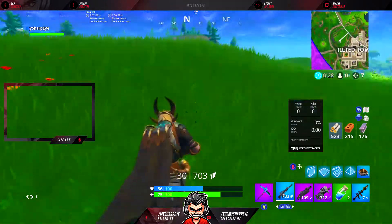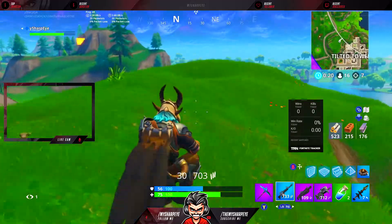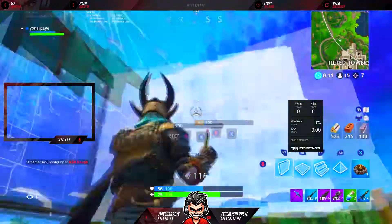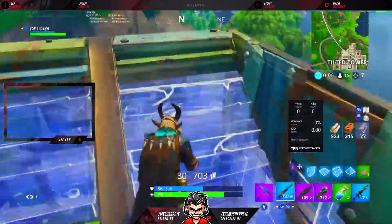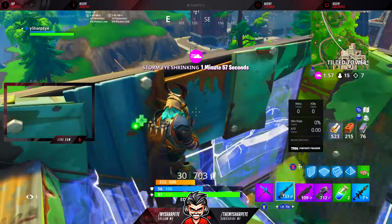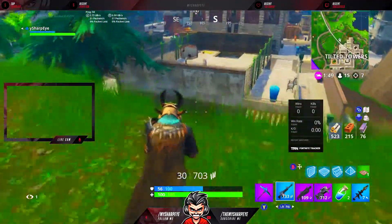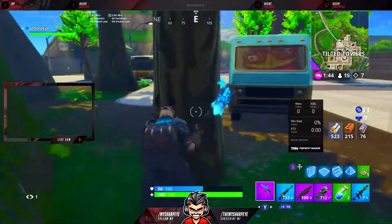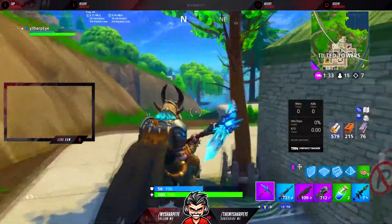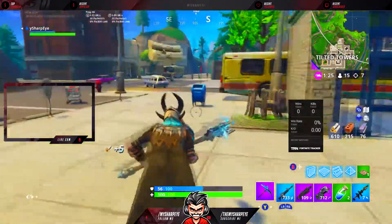I'm glad they added the heals and buffed those. However, the clingers, remote explosives, and impulse grenades probably didn't need to be buffed, in my opinion. I don't like them personally, especially C4. Impulse grenades and clingers are kind of whatever. But all in all, I guess it's somewhat balanced for what Epic Games' goals are for Fortnite.